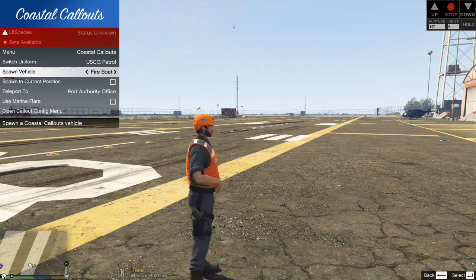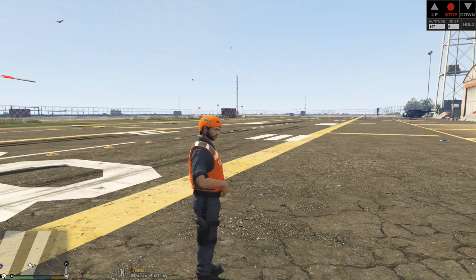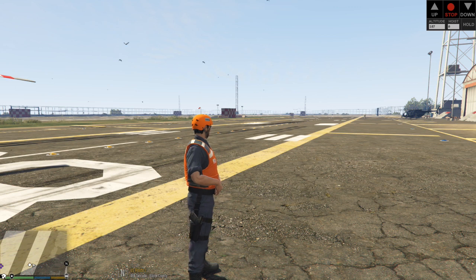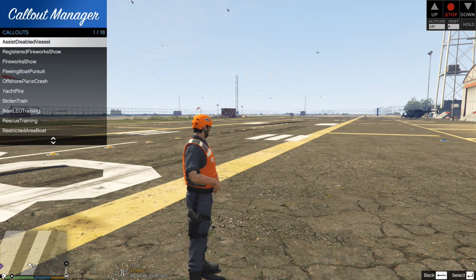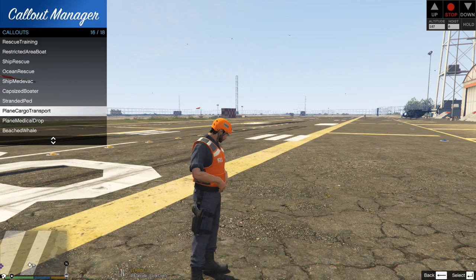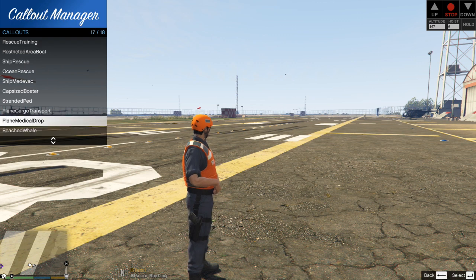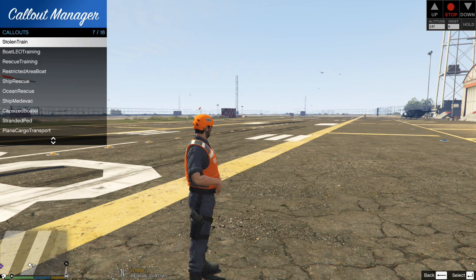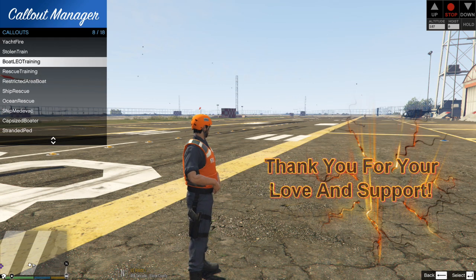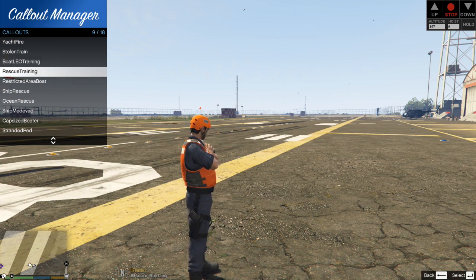What I recommend doing is getting Callout Manager. If you do not have Callout Manager, I'll leave a link showing you how to install that as well. Let's open up my Callout Manager here. Go down to Coastal Callouts. This will allow you to select what callout you want. The training — right here, Boat LEO Training and Rescue Training right here. You can go through Rescue Training, Boat LEO Training. These callouts are going to show you how to do it regardless.